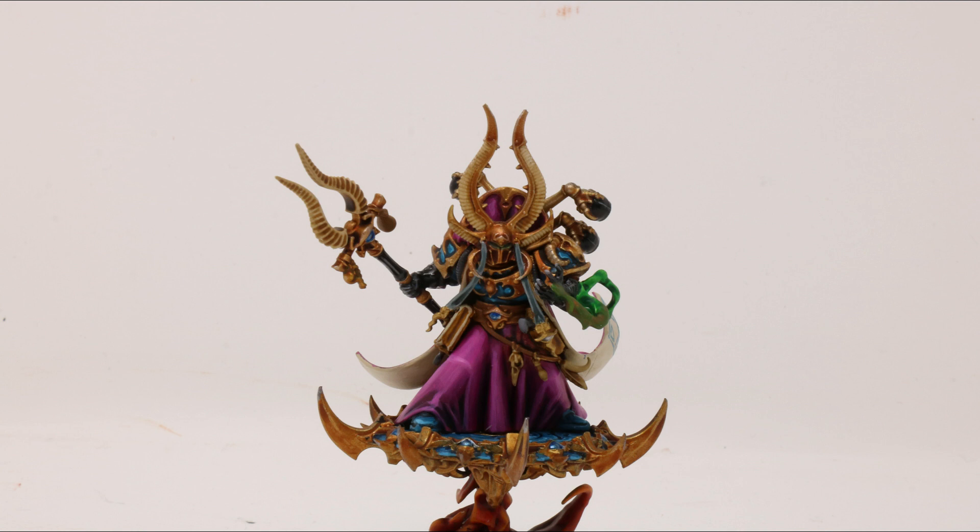Hitting on 2s, rerolling 1s, 5 attacks for the most part, probably getting an extra one from Death to the False Emperor if facing Imperium units. A strength of 6, AP minus 1, and 3 damage weapon with the Black Staff of Ahriman, plus that 4+ invulnerable save — all for 166 points. That is amazing.